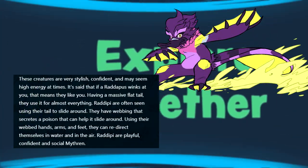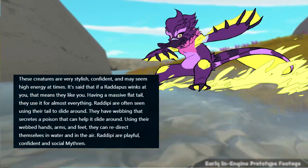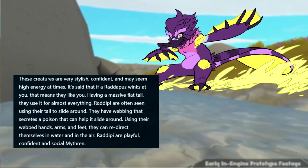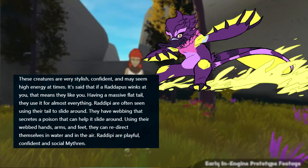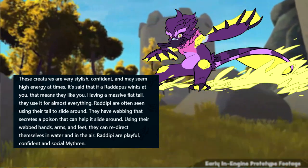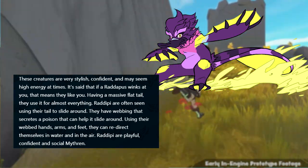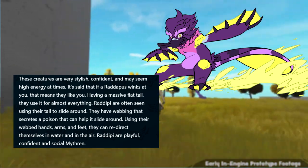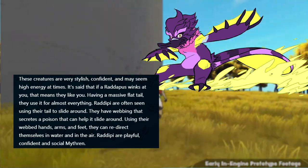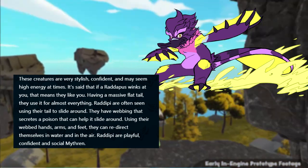Last and certainly not least is Radipus, the biotype trapper. This stylish and, dare I say, rad individual uses poison secreted through the webbing on its feet, arms, and tail to slide across long distances. These Mithrin are playful, confident, and very social, yet deadly if crossed. It's said if one winks at you it likes you, but we all know it's just trying to get some, so just back up.